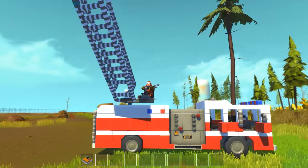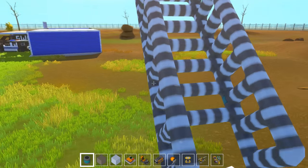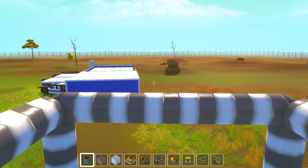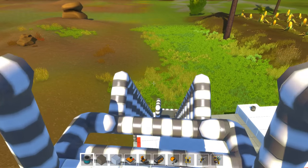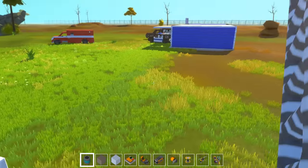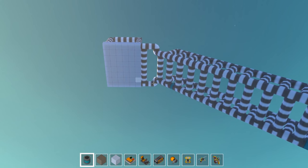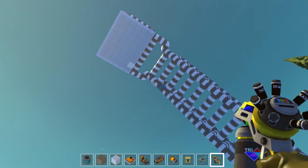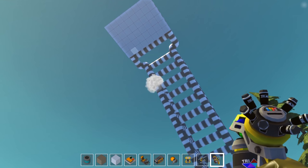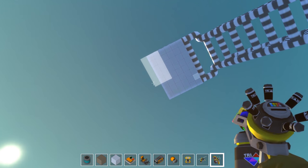That looks good. Besides the fact that I'm missing a couple paint spots — I need to go back and try to paint some of this — but you can climb up this and you can sit in the basket, so it works. That's pretty cool. I just need to go back and paint some of it because I'm missing parts. It's always kind of tough when you have these big builds with a bunch of little pieces and you have to go back and paint all individual parts.